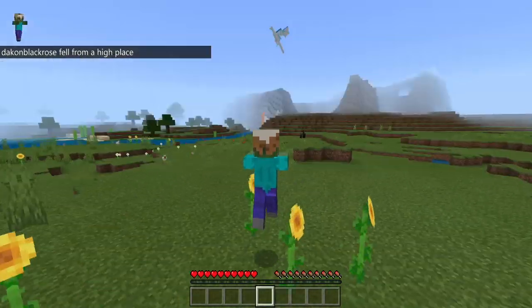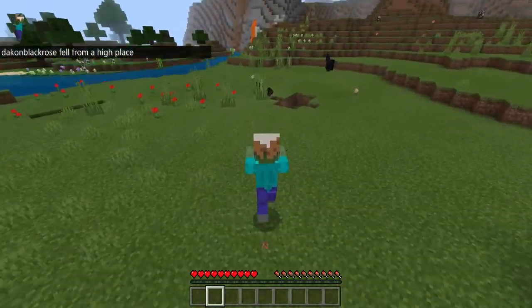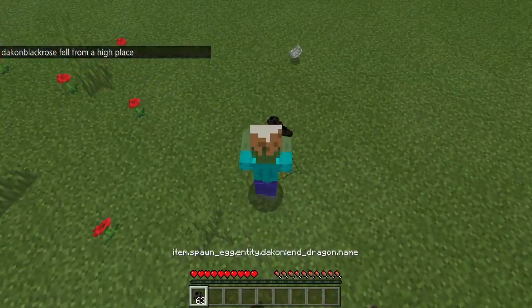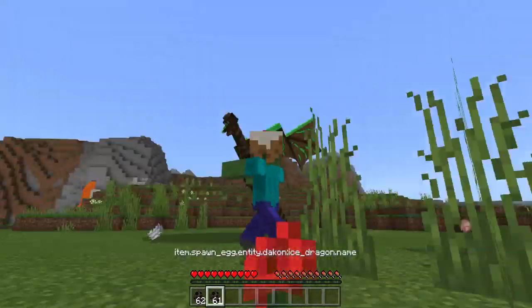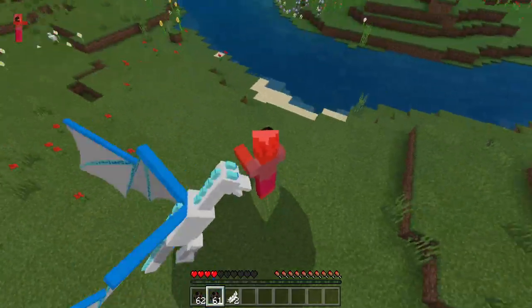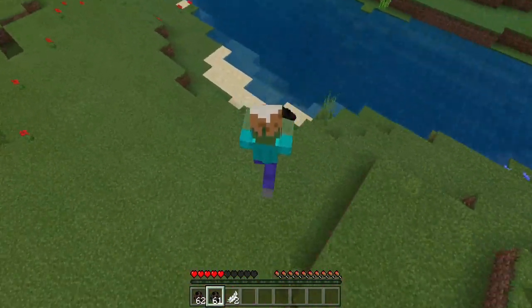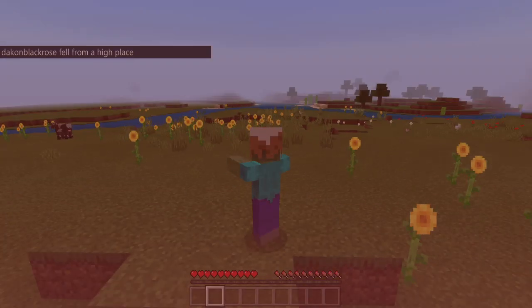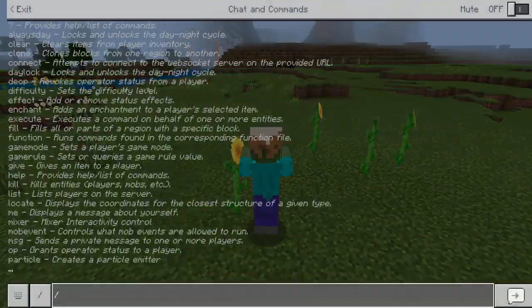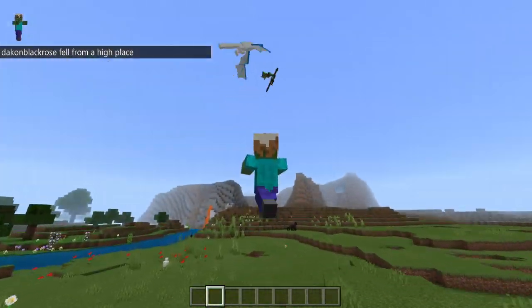Okay so let me try and show you the swamp dragon as well. Which one is this? There we go — the swamp dragon. Oh he's so cool. They're coming, I'm gonna try and go to the water. Okay, game mode creative real quick. Yeah, these guys are pretty insane.